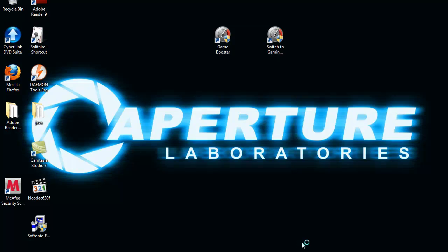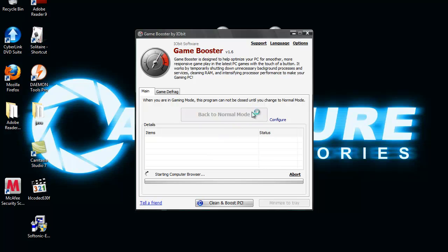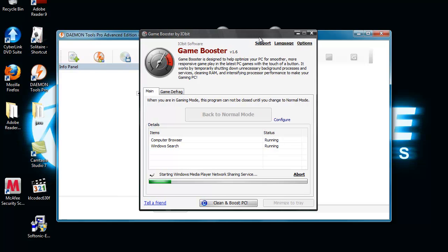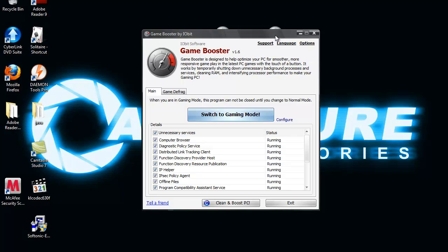Now I'm going to show you how to switch back to normal mode so you can use all these features. All you click is "back to normal mode" and it should do the same process. And there we go — it's back to normal mode.